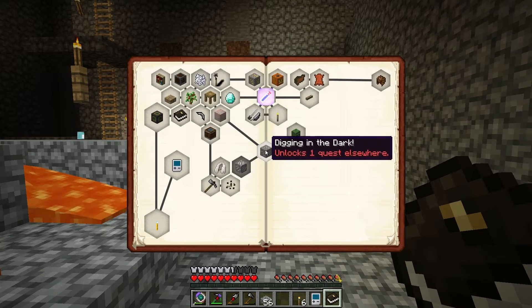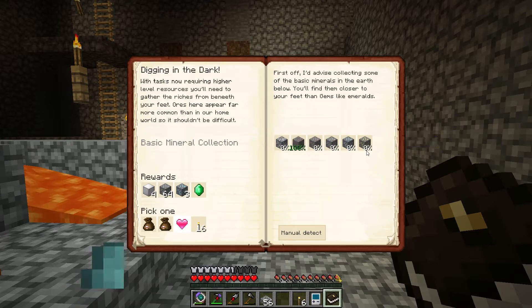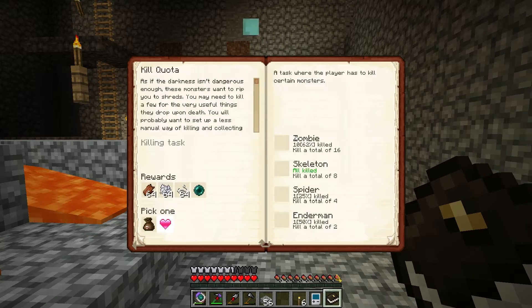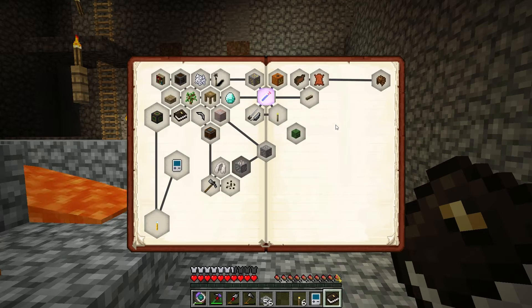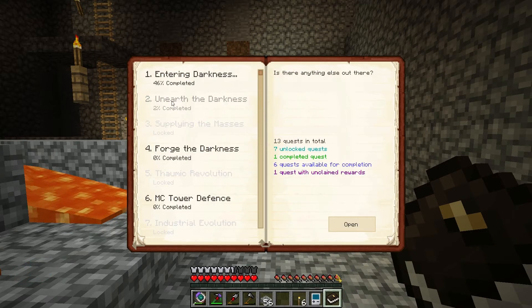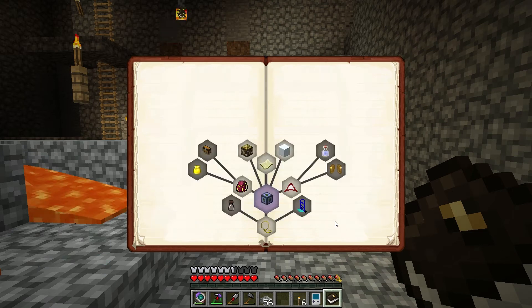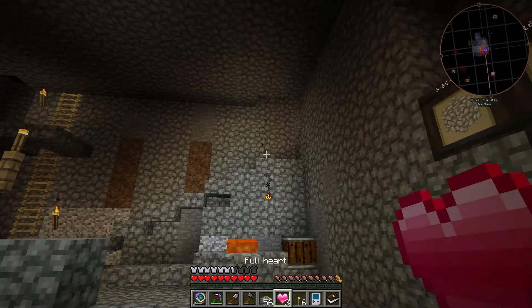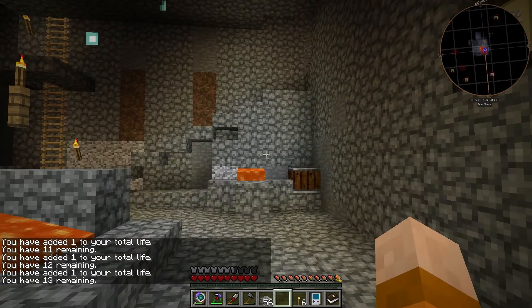We have a kill quota — skeleton, all kill. I'm halfway there. As an enderman. Nothing else here. So underneath the dark, we have Venture into Darkness — oh, this is creating the torch we just did. So we get three more full hearts. This is really nice.